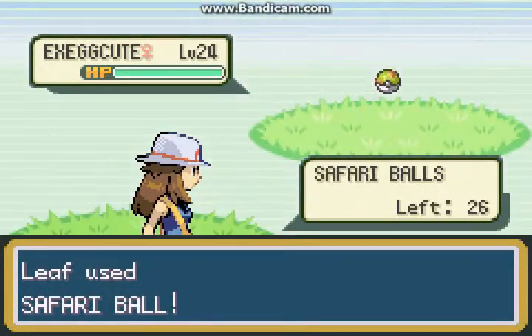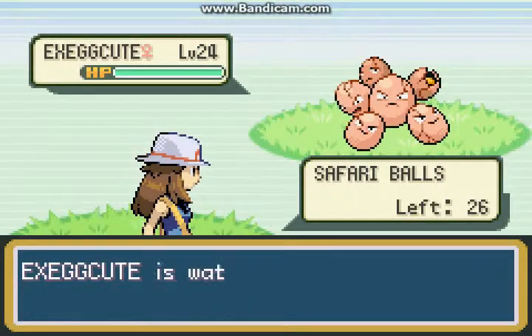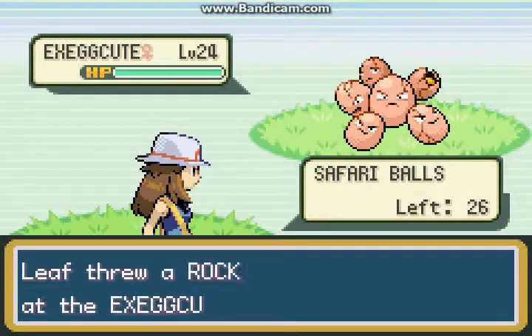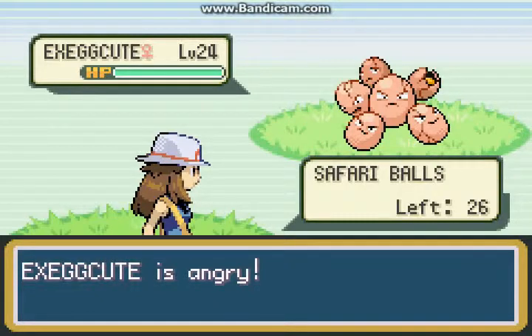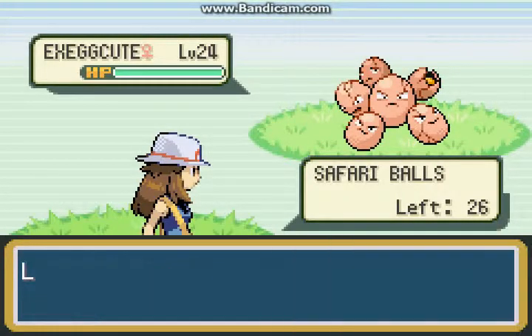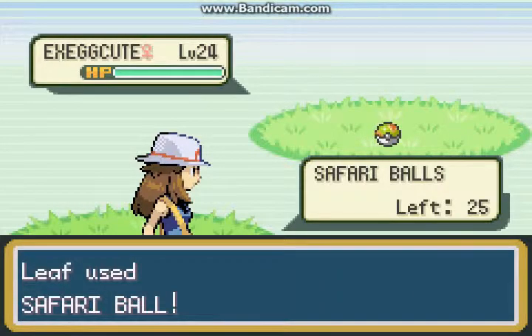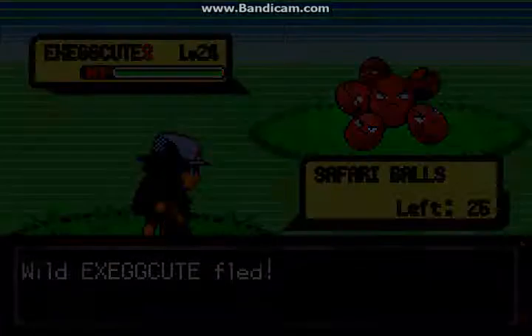I actually meant to throw a rock at it. It's not really that common for Exeggcute to just run away. Really. So let's just throw a rock at it. Alright, it's angry now, so it'll make it easier to catch but more likely to run away — or not. It can basically work the exact same way as it did before.